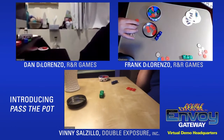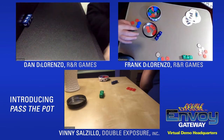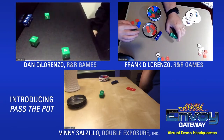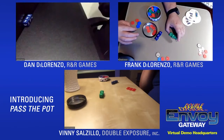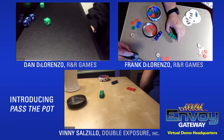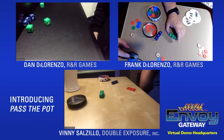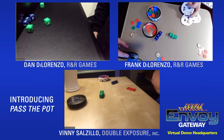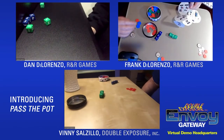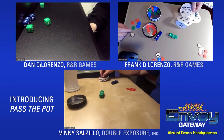Dan rolls, pays one into the pot, and gets three threes. Three threes: two from the bank and one from a player. Dan takes two from the bank and takes one chip from Frank.